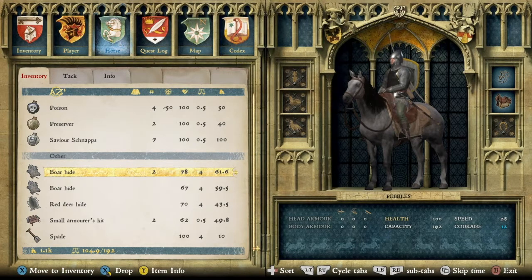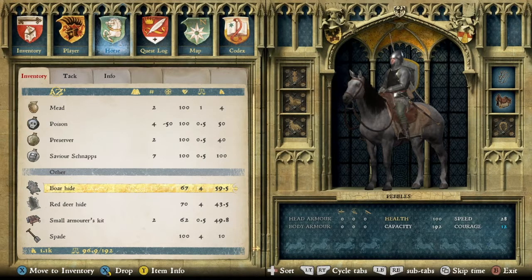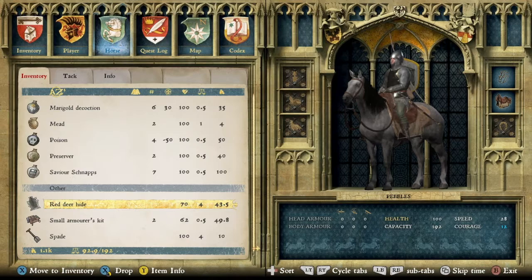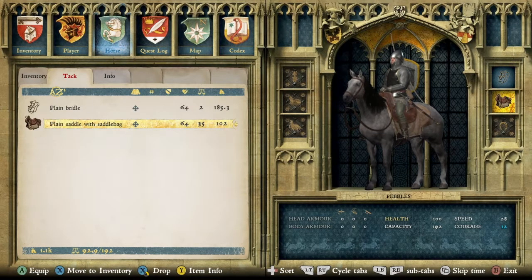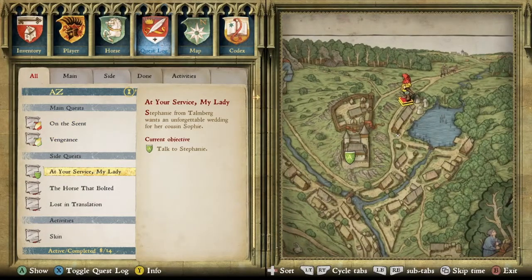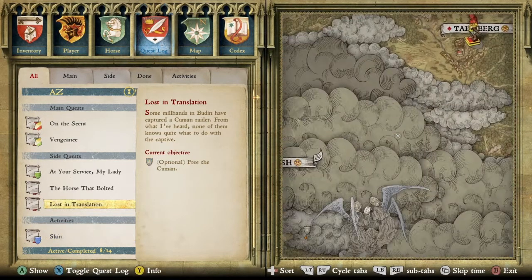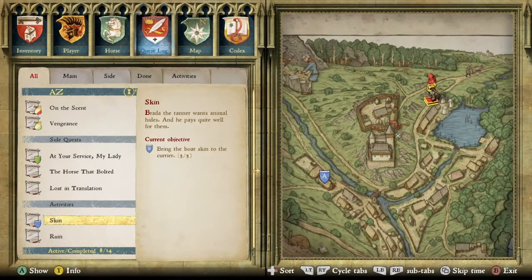Hey, this is Timstop Muffin. I'm doing Kingdom Come Deliverance, and I'm going to try and take care of this quest. Let me see on the map, let me see on the quest log skins here. The tanner wants animal hides - he pays quite well for them - bringing the boar skin to the courier. So let's go ahead and find this guy.